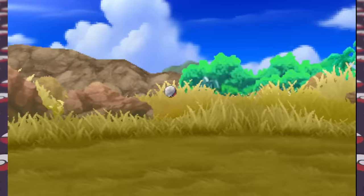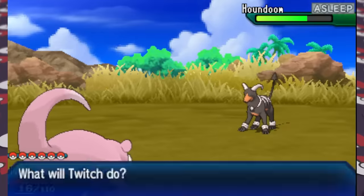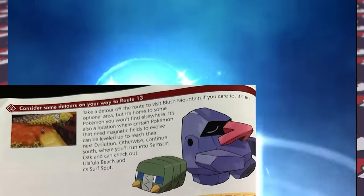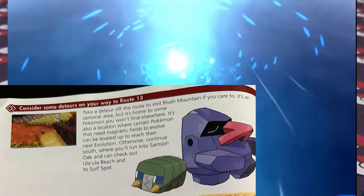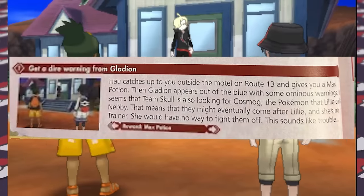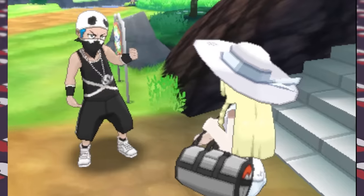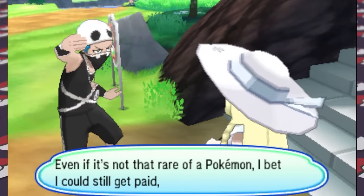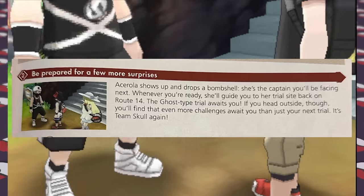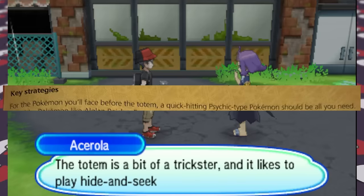A lot of our Pokemon evolve around this time after completing the Nugget Bridge side quest, similar to the Nugget Bridge in Kanto. On Route 12 we catch a Houndoom since the guide suggests Fire-types every now and then. We then detour to Blush Mountain where the guide says we can evolve our Magneton into Magnezone — something many guides we've looked at previously tend to neglect. On Route 13, Gladion warns us that both Team Skull and the Ultra Recon Squad are after Nebby and we must protect Lillie.